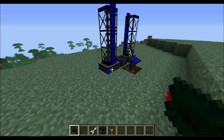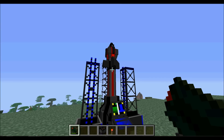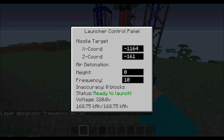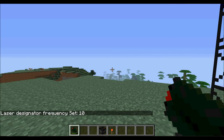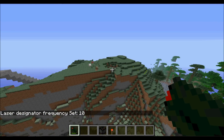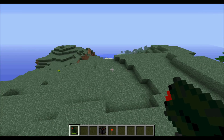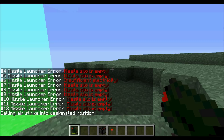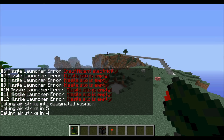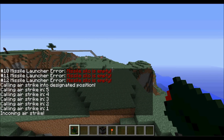The next one I'm going to show you is the red matter explosive slash missile. Frequency to 10. Do that one right here. What the red matter one basically does is it creates a black hole that just sucks in blocks.